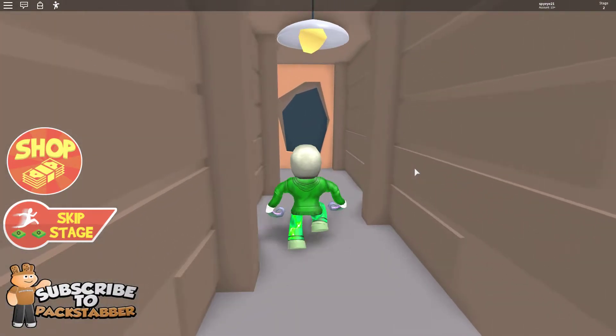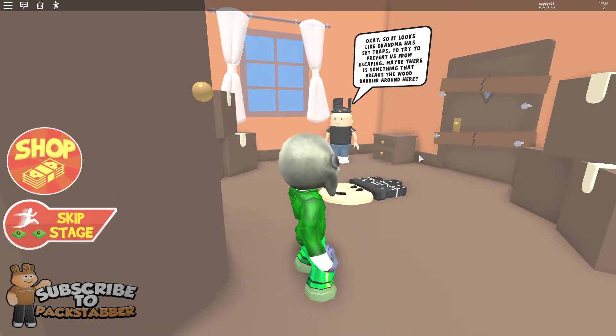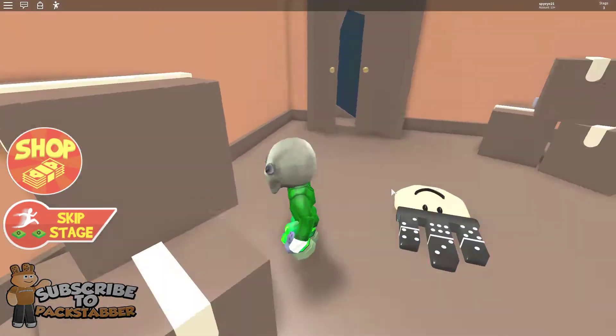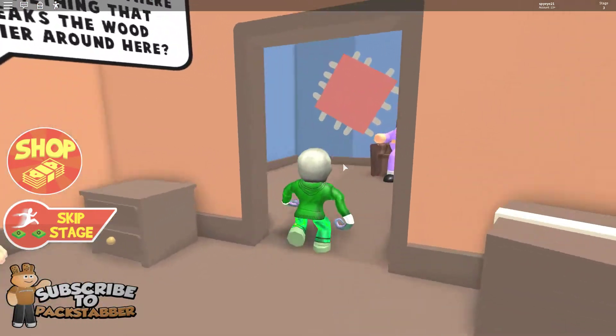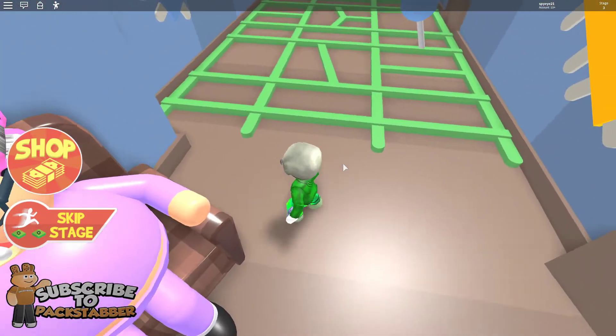Maybe this is the other end — it is. Okay, so it looks like Grandma has set traps to try to prevent us from escaping. Maybe there is something that breaks the door barrier around here — the locked door. Probably a button. Oh no, it's the crazy grandma. I need to escape.